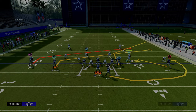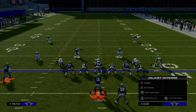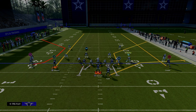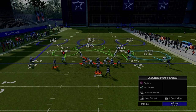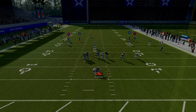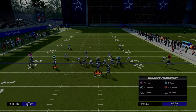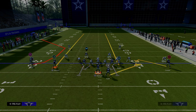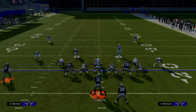One key adjustment is defending the route combination on the left-hand side — one of the best in spread. You have the seam streak, which is hard to defend on its own, and it often clears out thirds so you can throw the C route underneath — a very powerful combination. With a running back Texas route underneath, two seam streaks, and a backside checkdown, this route combo is very difficult to defend.